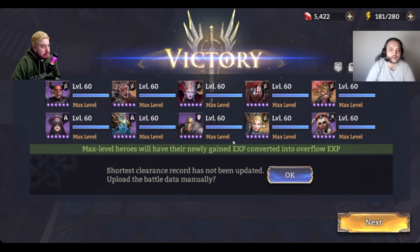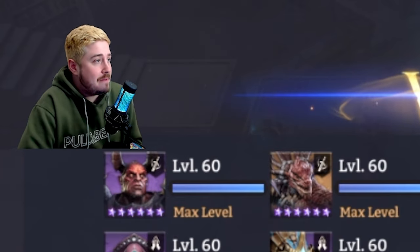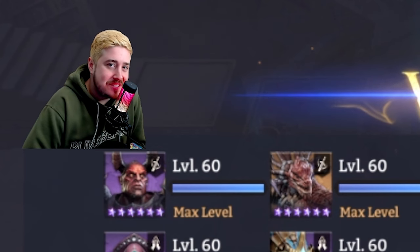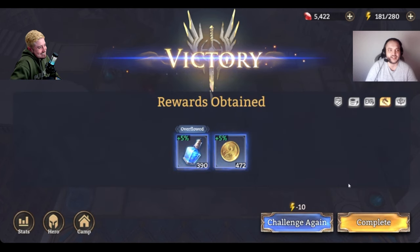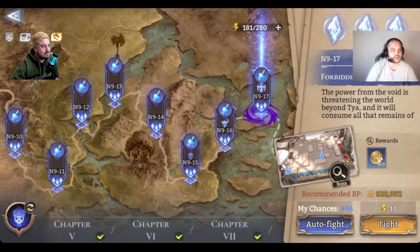People might say we used a couple of ancient pieces — we did, like Kaneza had really good gear. But you can absolutely get ancient pieces from stage 18. People act like you can't, but you can. There's the win screen — we already beat it so the rewards aren't that special, but the first clear gives a legendary summoning crystal.